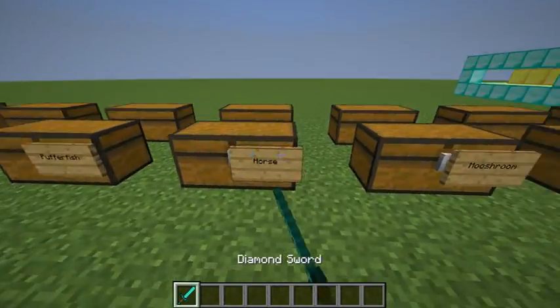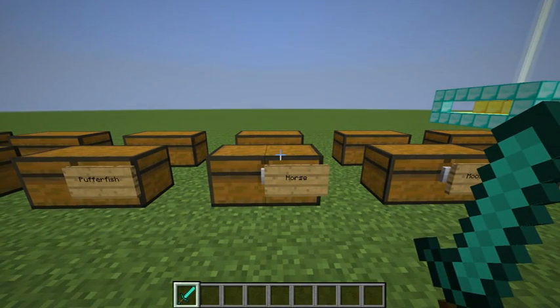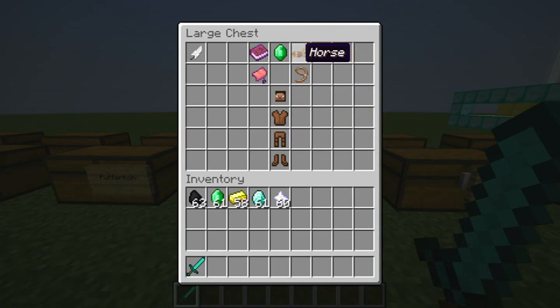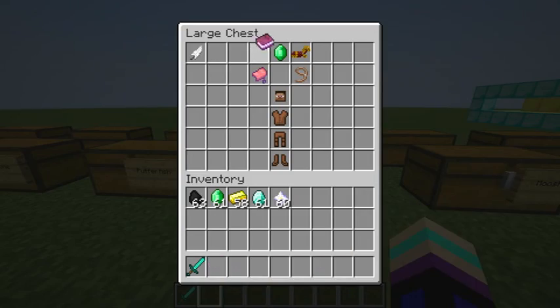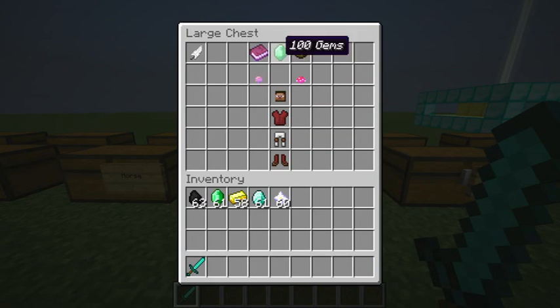Next one is Horse. SuperCraftBros is going to add a horse class, but I don't know what it is, so this is just my version. The icon is gold horse armor, it costs 125 gems, and has Jump Level — actually, Jump Level mystery. It has a saddle with Sharpness 2 and Knockback 1, a lead, and a horse head with leather armor. Each life you get a random amount of speed and jump boost, and you can grapple onto people with your lead and pull towards them.